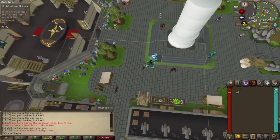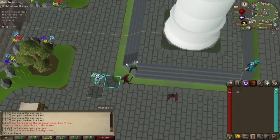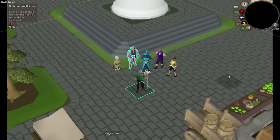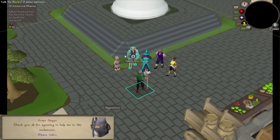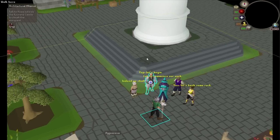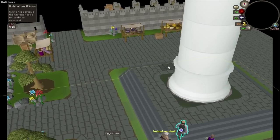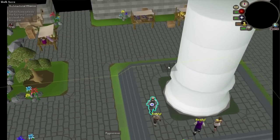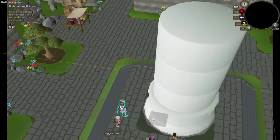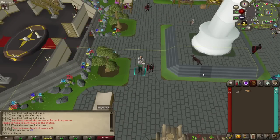We got 100% favor in all the houses and completed the attached mini-quest. The nice thing is I can now teleport to this location with my Xerician talisman — I don't have access to the regular teleport because it requires a book not obtained from Slayer, so this is a great way to bypass that. Here we go — an antique lamp which I will put on Slayer.